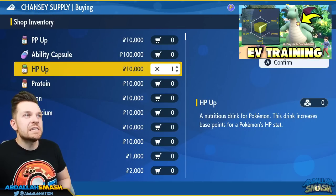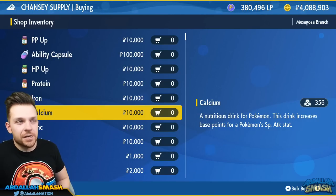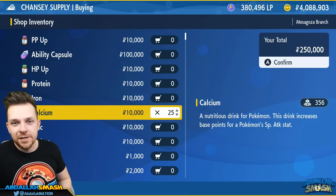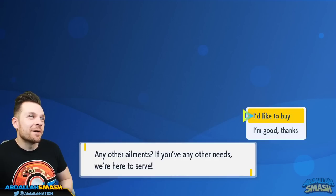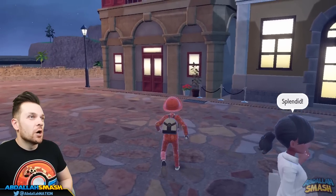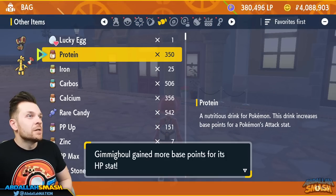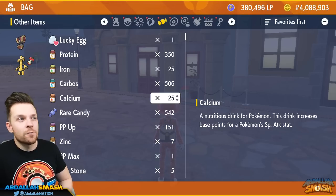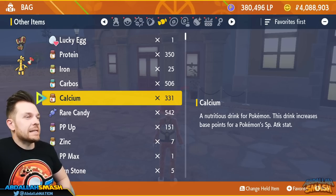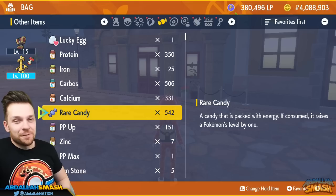Purchase 25 HP Ups for your HP EVs — that's about a quarter million Pokédollars. Then also buy 25 Calciums for Special Attack EVs. Go to your bag, go to items, and use all 25 HP Ups, then use 25 Calciums for Special Attack. That gives Gholdengo 250 HP EVs and 250 Special Attack EVs.